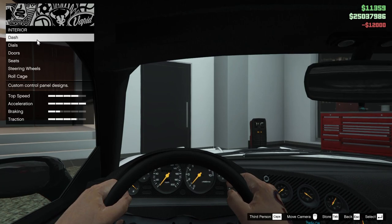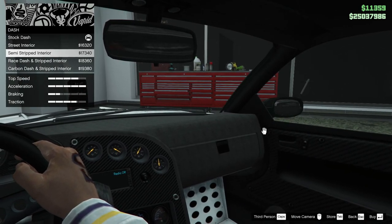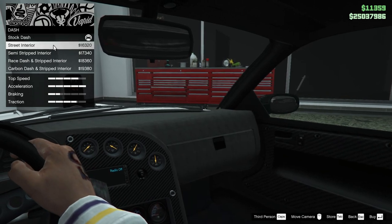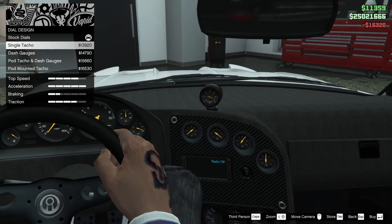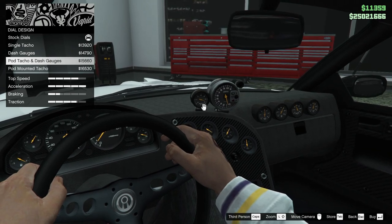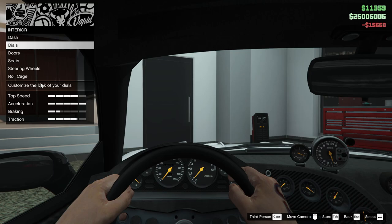Next up, we got the interior. We can add a dash to this thing. We can go street interior, semi-stripped, race dash, stripped interior, or carbon dash and stripped interior. I think this is going to be more of a street build, so let's just go for the street interior — I like that look. For the dials, we can add a single tachometer, dash gauges, pod tacho and dash gauges, or the pod-mounted tachometer. Let's go for the pod and the dash — that seems cool.